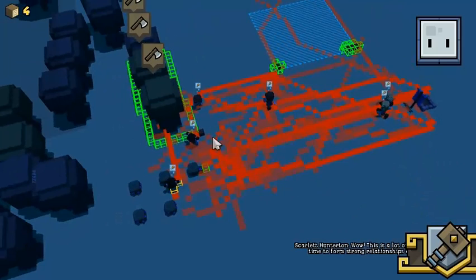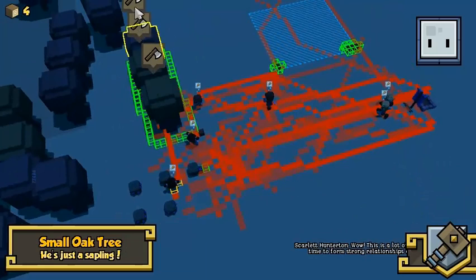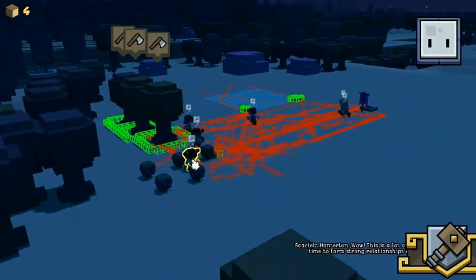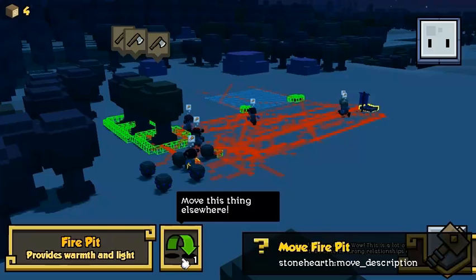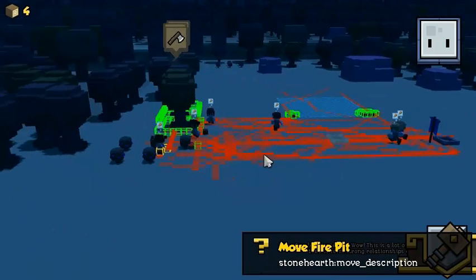Can I press escape? Nope, I can't press escape. Whoa — okay, I can rotate. I can click on the guys. Fire pit... move fire pit... stone hearth move description. I can't... no. It's crashed. Alright, it's crashed.